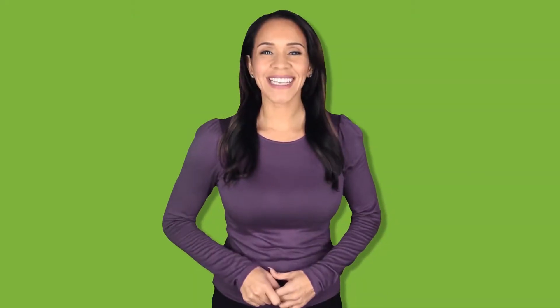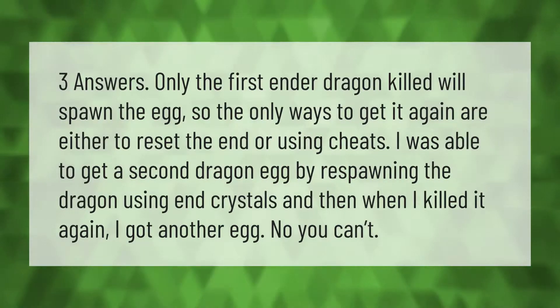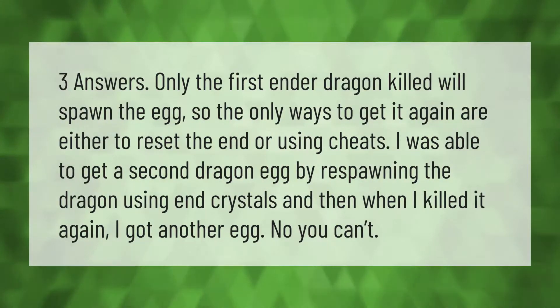Only the first ender dragon killed will spawn the egg, so the only ways to get it again are either to reset the End or use cheats. You can get a second dragon egg by respawning the dragon using end crystals — when you kill it again, you get another egg.